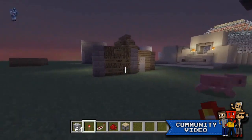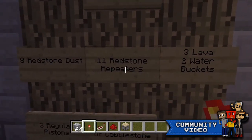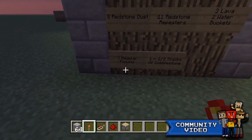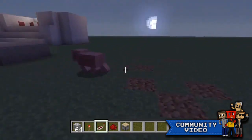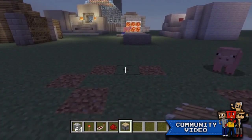So what you're gonna need is: eight redstone dust, eleven redstone repeaters, three lava buckets, two water buckets, three regular pistons, and one and a half stacks of cobblestone. That's all you need for this build.